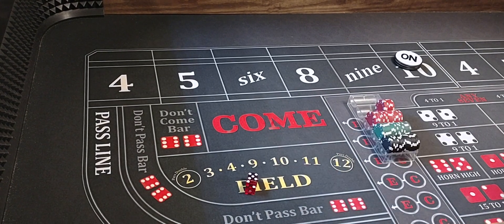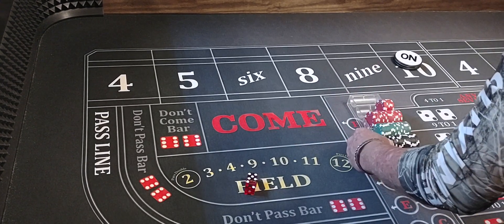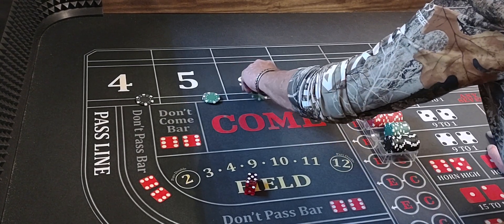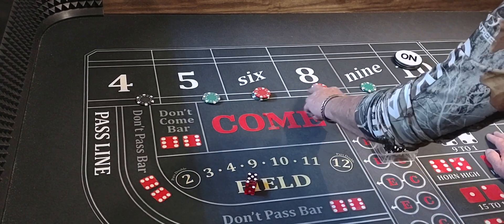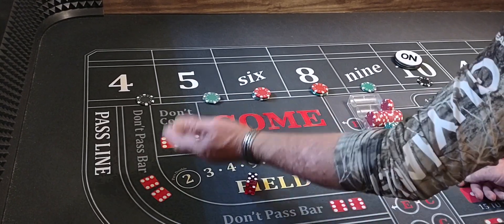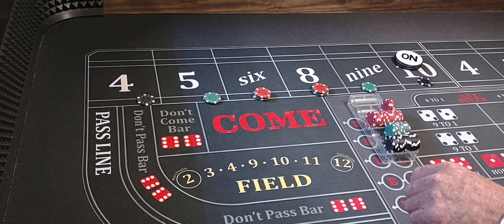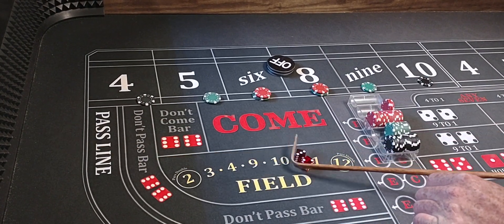Another thing you can do: if you get 5 or 6 hits on the inside and you're pressing that 4 and 10 and it ain't hit yet, you can take it down, start over, back down a level. You'll want your previous level back — you can do that. There are a lot of options you can do with this.